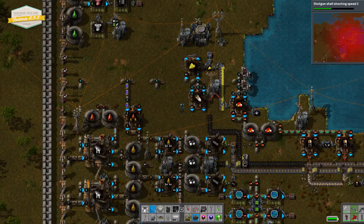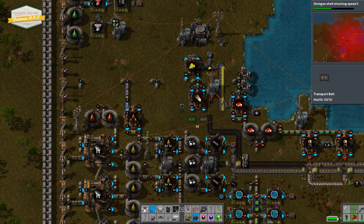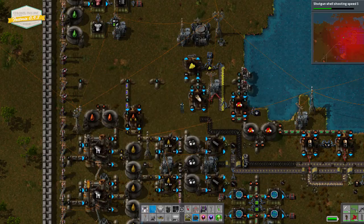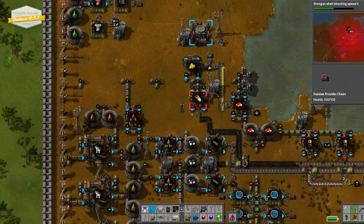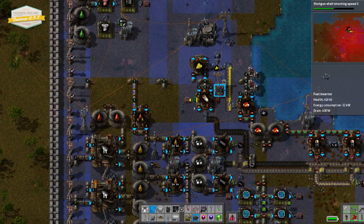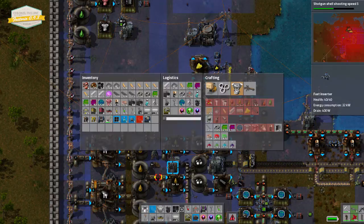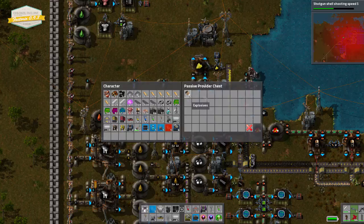And then coal belt, the belt of the coal. You only need to go to there — take it round like that. Grab another inserter, and then we want our chest back again. Stick that there, stick another one of those. Magico, terrific. Explosives! Magico.